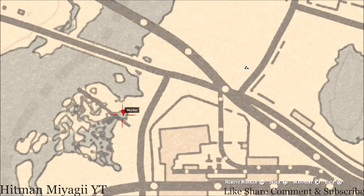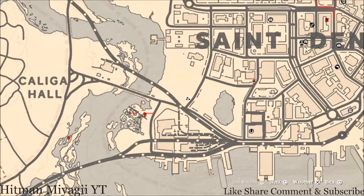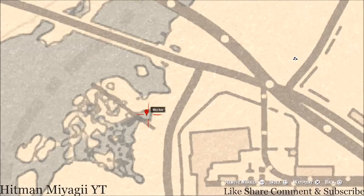Right here at this next marker you'll get another fossil — it's randomized, as with all fossils. Come right here at this location with your metal detector and that's what you will get.